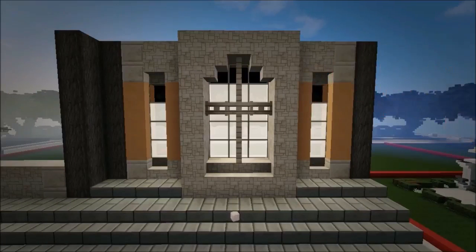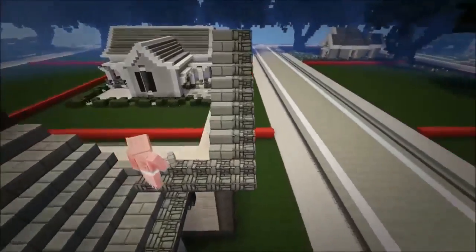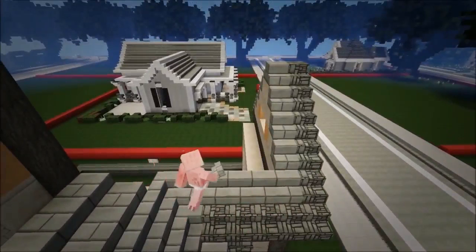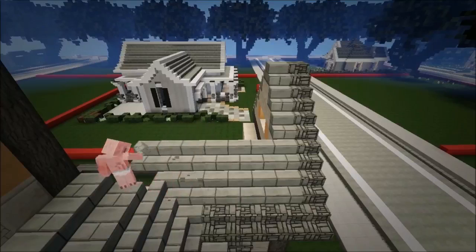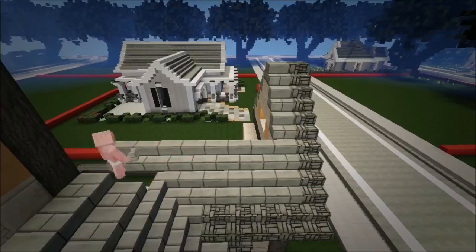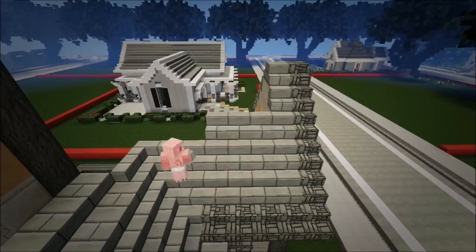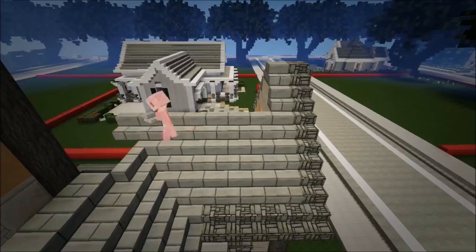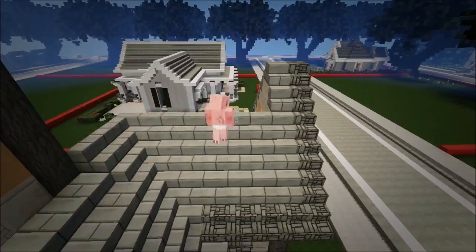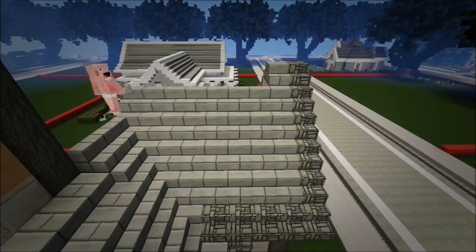Now let's go to the garage and fill this roof in a little bit — right there, right there, one, two, three, four, five. This tutorial is probably going to be a few parts because it's a pretty big build. Let's just keep taking this around: right here too, and that's good for now.